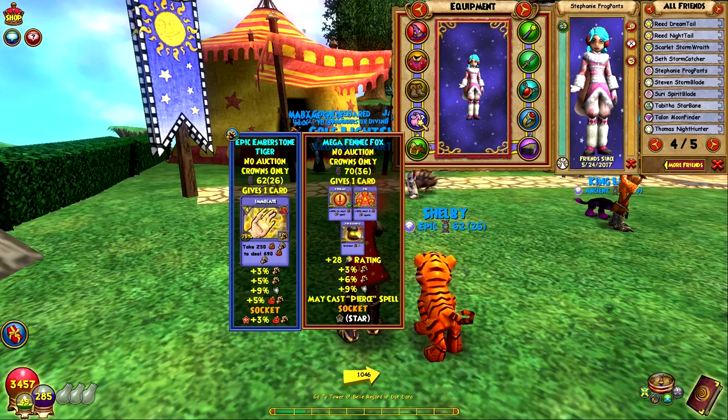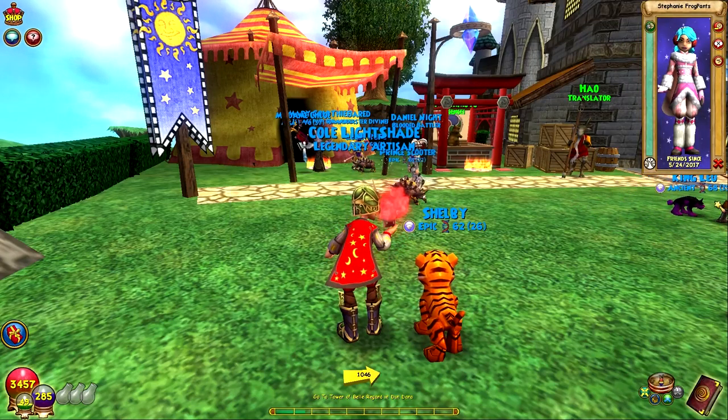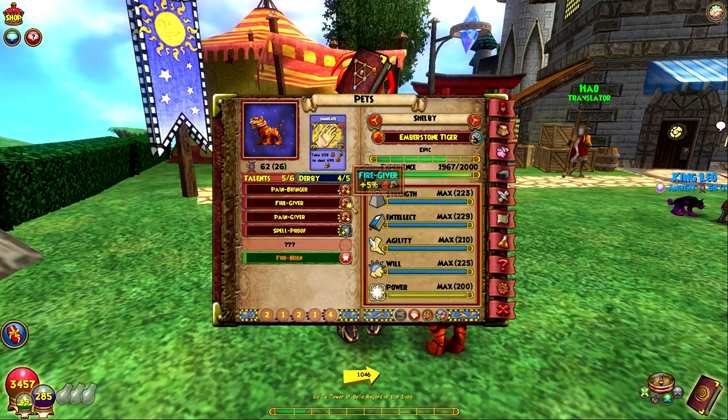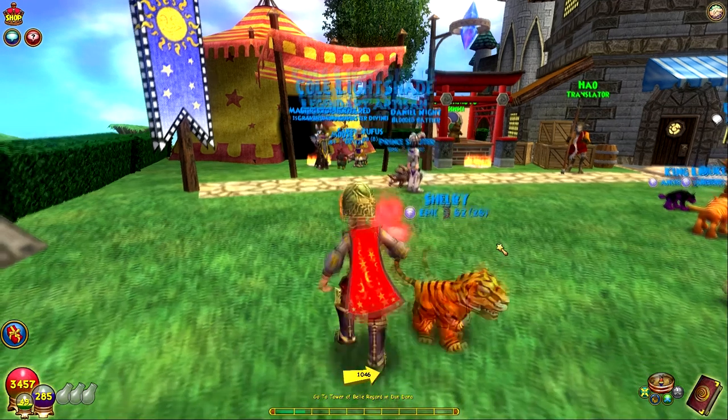They have a crit, so that's why I'm thinking it's gonna be crit. They also have pierce, proof, pain bringer, and pain giver. I don't know how I got fire giver from there but I was pretty lucky. I think proof was teen, pain giver was adult, and this is ancient right here. Let's hope for crit at mega.